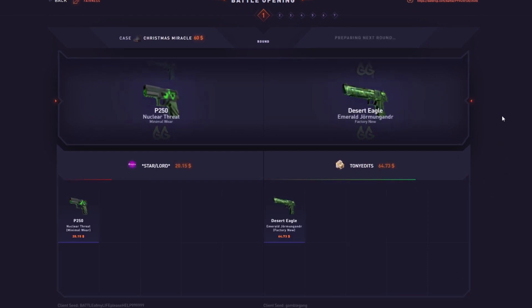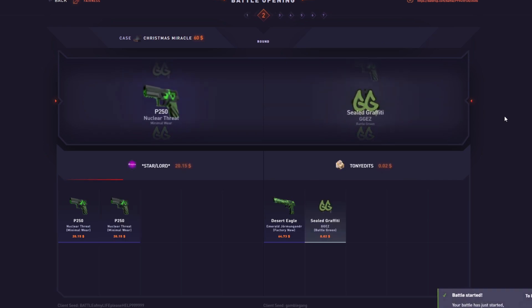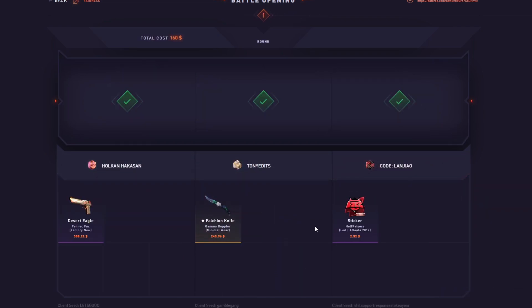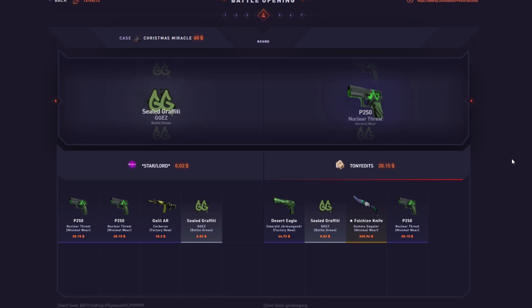I hate joining too many battles at once because it gets a bit too cluttered but hopefully that other one takes a minute to start. We actually won - wait, we lost? No, whatever. Back to this case - we pulled here, we will take that. We pulled here, nice - 245.